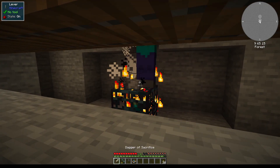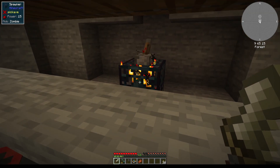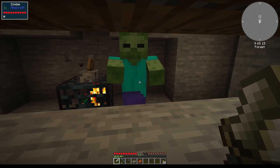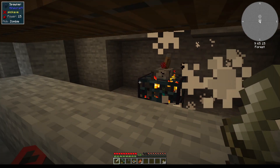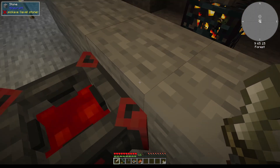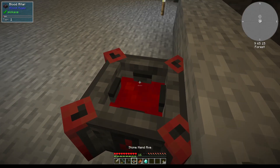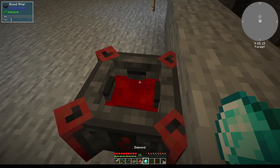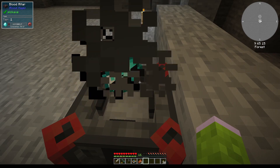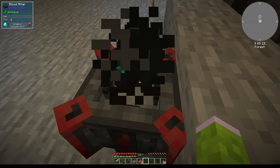Now that we have this dagger of sacrifice gotten from the quest, we will activate the spawner. If I'm standing close to the altar and kill mobs right next to the altar it will be a one-hit kill with this dagger. If those mobs are farther away then this doesn't work - I need to stand here. Now I need some blood; I'm not quite sure how much - we need 2000.